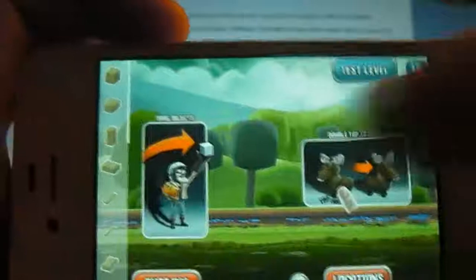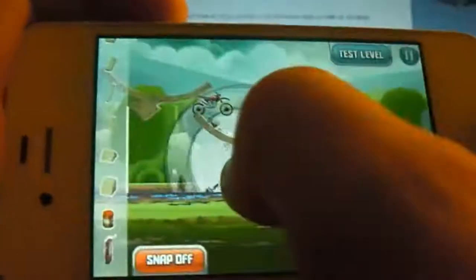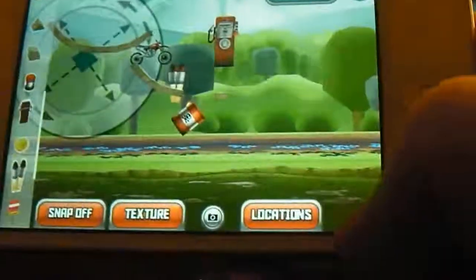Creating your own levels is so simple. You get to choose where everything is laid out. You can set up ramps to set off the perfect backflip, add explosive barrels for difficulty, checkpoints, and boosters. Then you can just tap to test the level. All you do is tap and click the cross in the bottom right — it's as simple as that to delete.